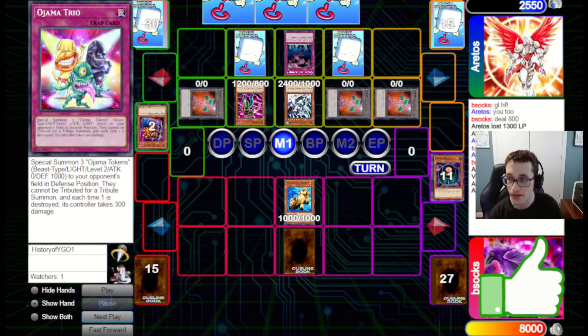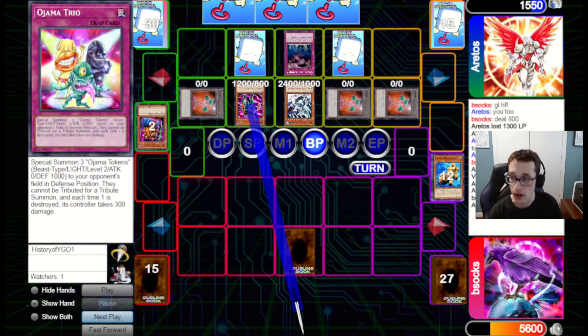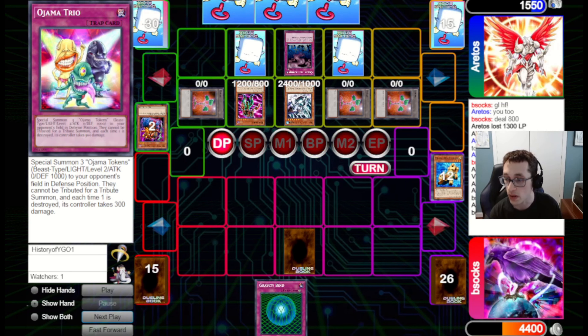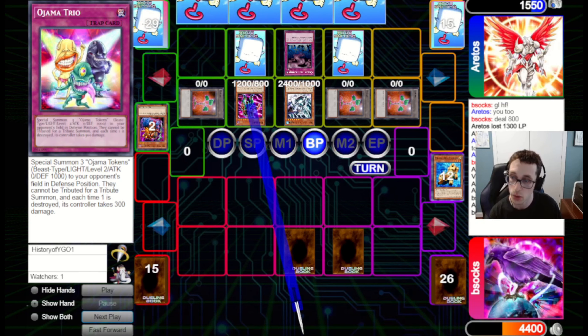And I do indeed not have Just Desserts — instead it's Gravity Bind, which is very good at stopping what they've got here. They attack in, but we've got Gravity Bind. So we wall them up a bit. We're drawing into non-burn cards, but eventually we will hopefully draw into it. We set Reckless Greed, and they tribute over Nuoria for a Zaborg — a pretty clever play because they had to pop one of their own tokens to clear up zones. They take 300 from that, but if they ever clear Gravity Bind, they're in a good spot.